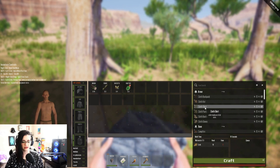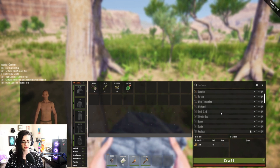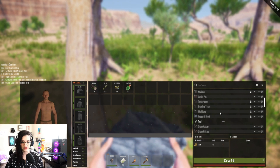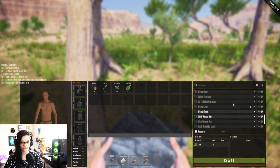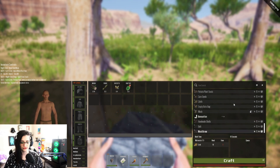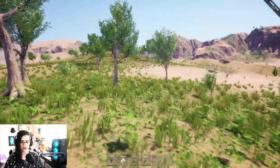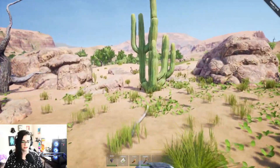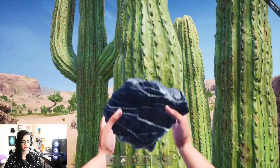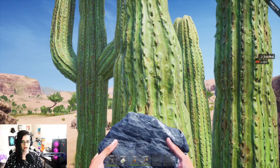What do I need to do to convert fiber? Is there some type of workbench? I'm looking for that here but I can't find it. Not sure how that works yet — let's just continue to gather some resources. I do want to make it over to that area, maybe get some more cactus.